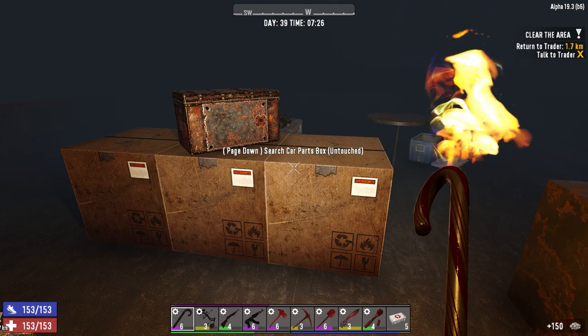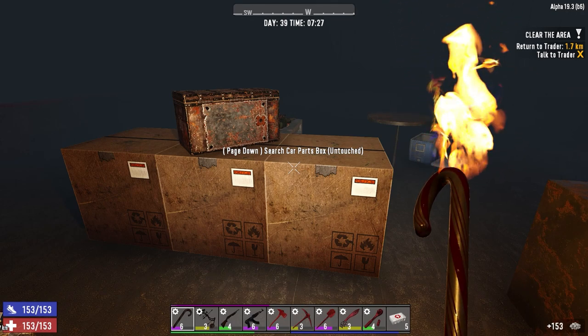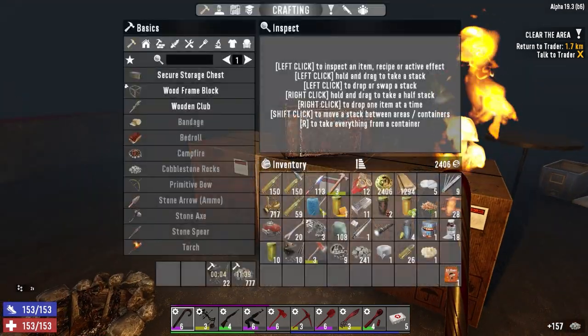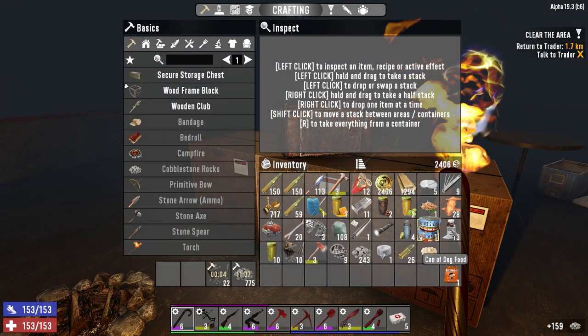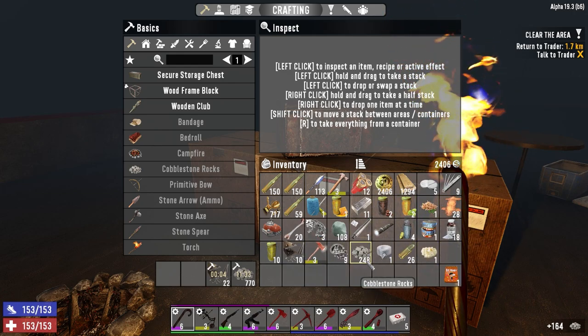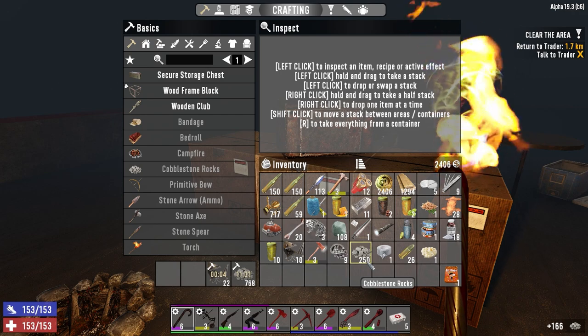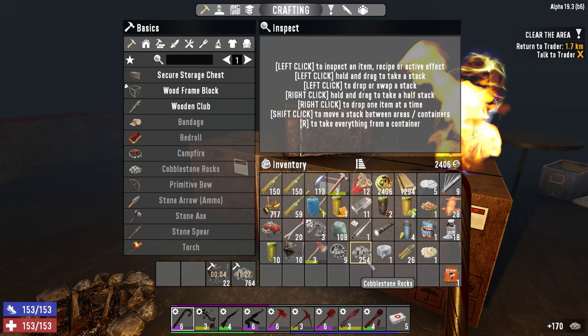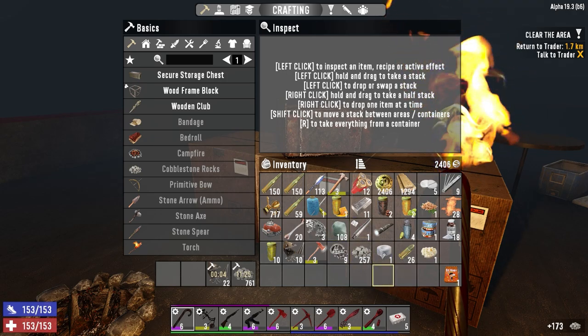Hey everybody, welcome back to the channel and another episode of Blasted Oasis. So I've been through this whole place and we looted pretty much everything. We did not really find a whole lot - a few things, but not much. I'm making some cobblestone rocks. I went down underground and grabbed some stone and some clay while I was down there.